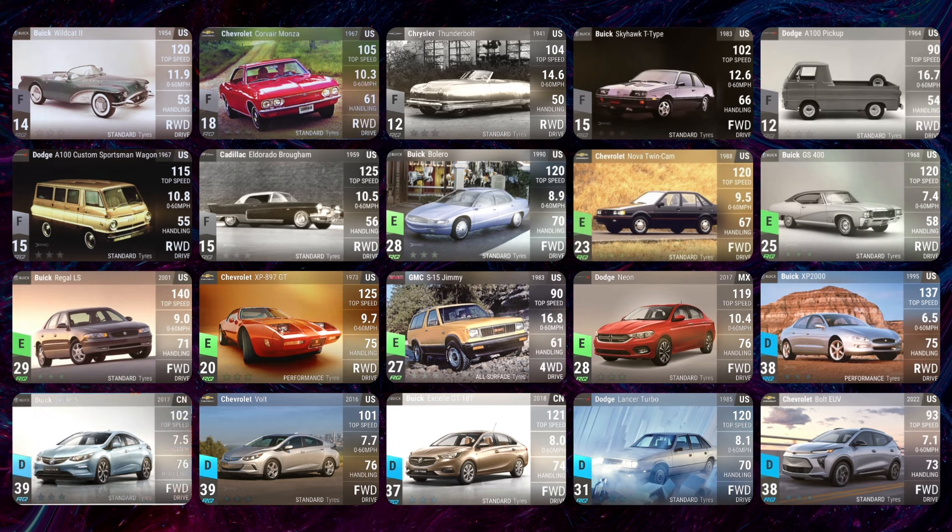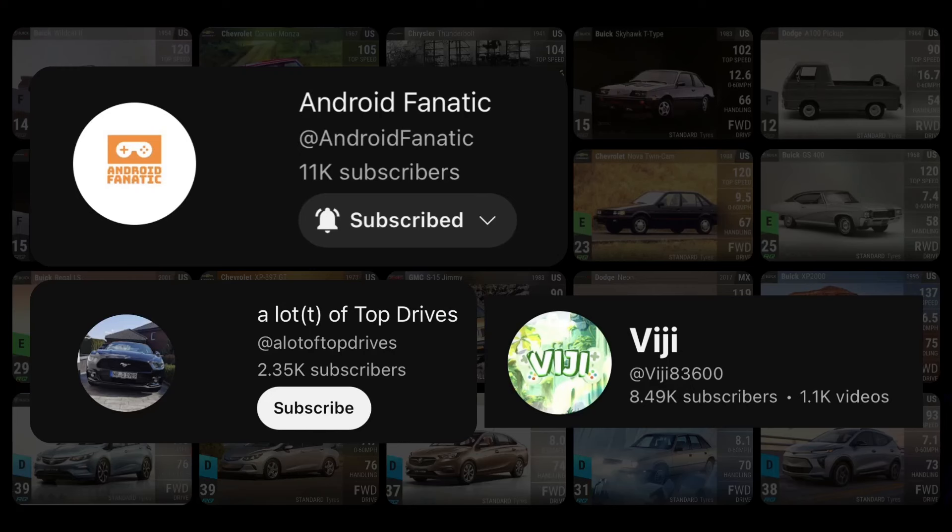Looking at the Rares, a lot of people are saying the Chevrolet Volt and the Buick VL5 look kind of like ELRs. They look pretty decent for Rares — 84 handling when maxed, front wheel drive, standard tires. We don't know if it's medium or low ground clearance. The Cadillac ELR is low ground clearance and these cars share the same chassis, so it'll be interesting to see.